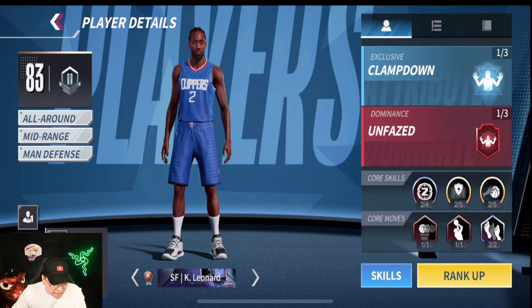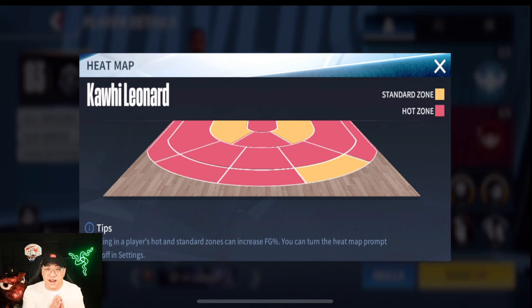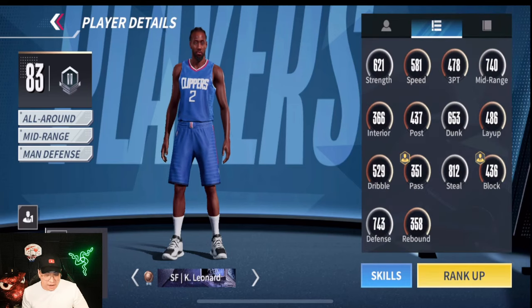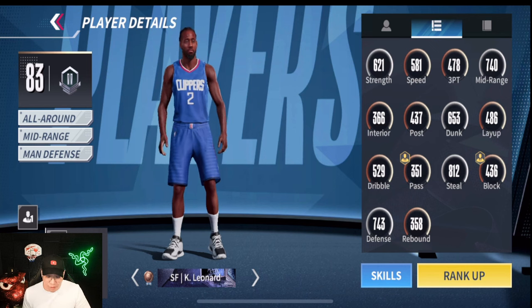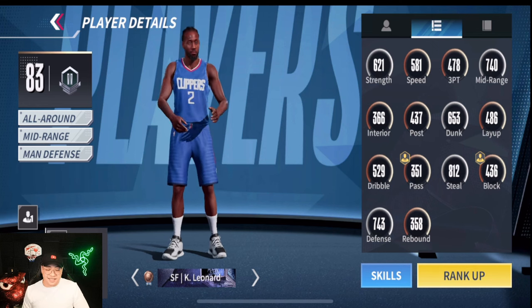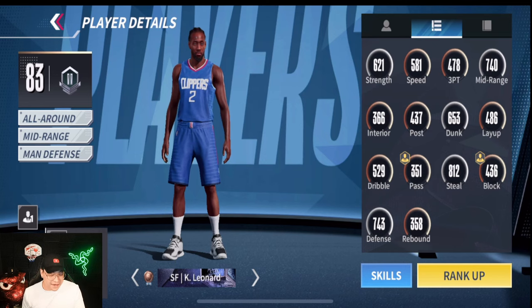His heat map is absolutely insane — look at that. Everything is a hot zone except the right trifecta corner and two spots in the post. Everything else is a hot zone. I don't think anybody has a better hot zone than Kawhi Leonard. We are using him at R2 today, with mid-range at 740, steals at 812 — that's his best stat — and defense at 743.